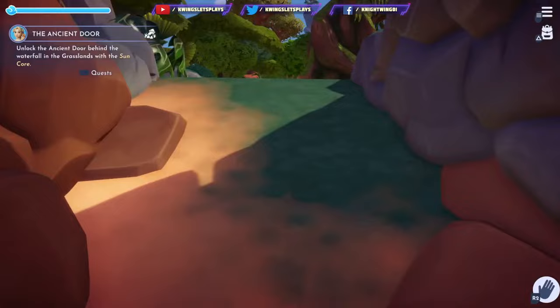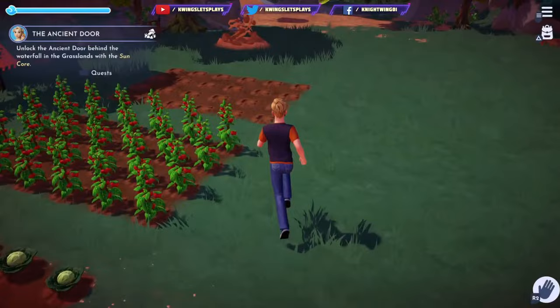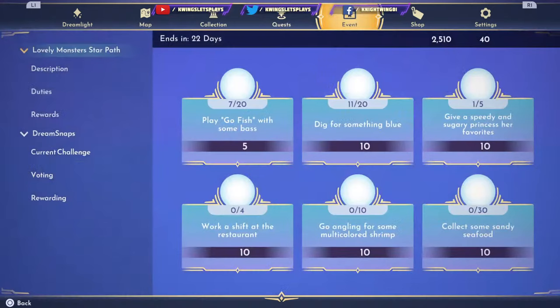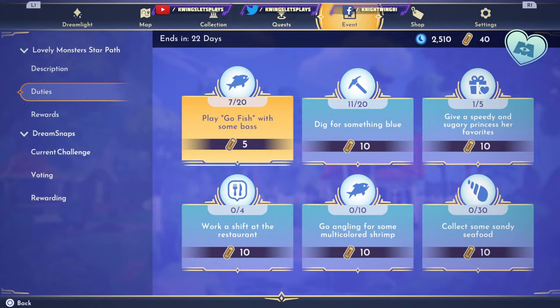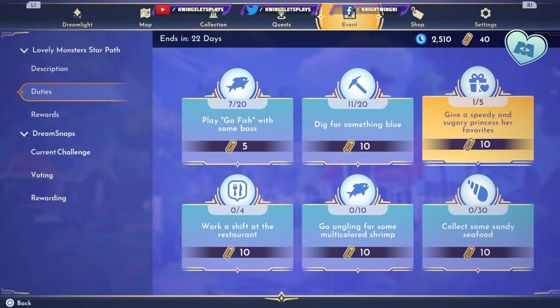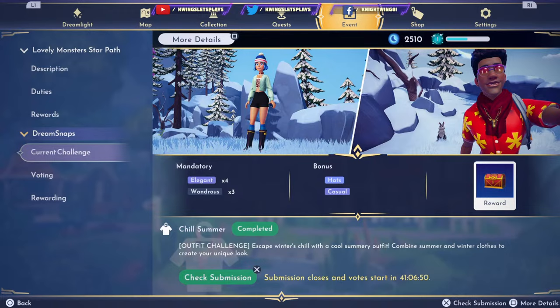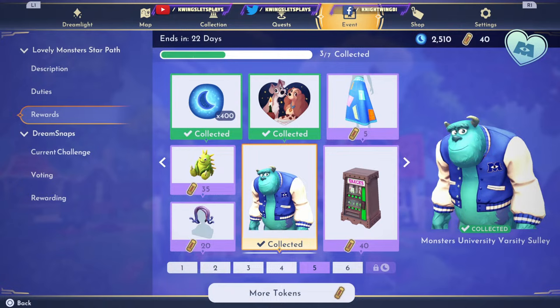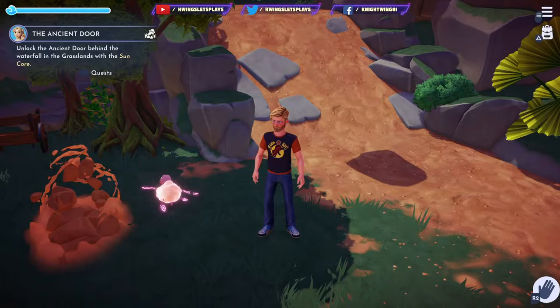I've also been trying to unlock the Star Path for Monsters Inc., but man, that's a little bit hard to do — it's a lot of requirements. These are my Star Path duties: work a shift at the restaurant, collect some candy, some sandy seafood, dig for something blue — I only got 11 out of 20 — and go fish for some bass. I only collected one bass. So it's kind of slow going with that. We did get the jacket for Sully. I have 40 coins so I could probably get something cool. I kind of want to see what this Swan boat is — is that going to sit out on the ocean?